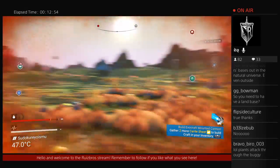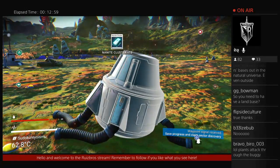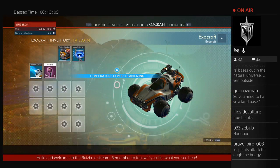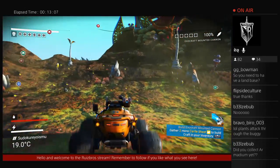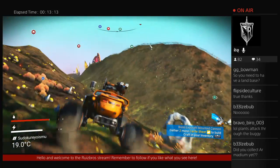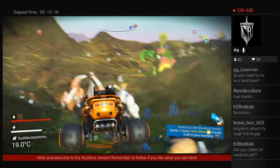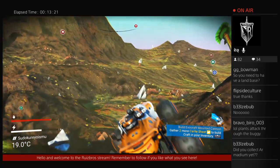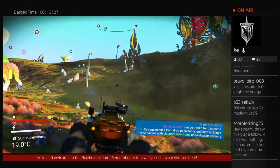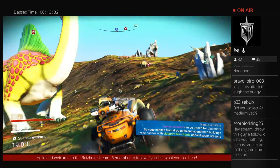I wonder — you know what I wonder? If we can find any crash buggies, thanks to this update. Nanite clusters — 38 nanite clusters. Did you click the iridium yet? Nope, but we're going on the way there. We're driving there. I want to try avoiding any falls that might make us get stuck. Otherwise it's a long walk back.